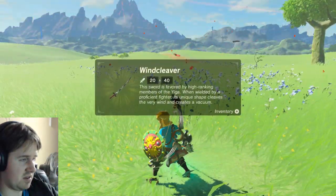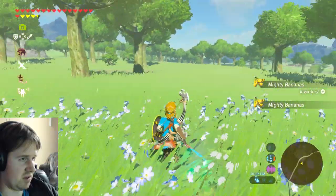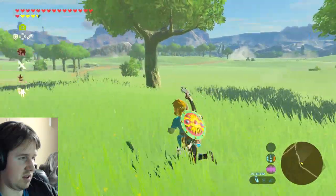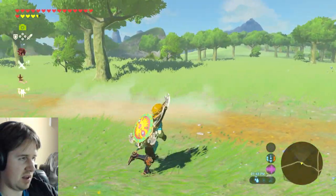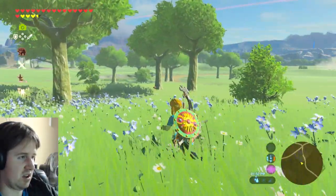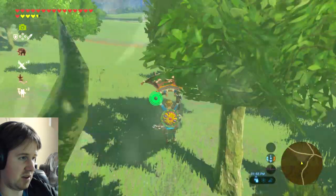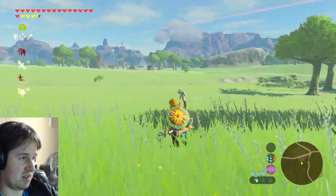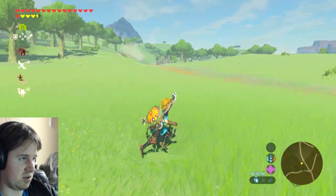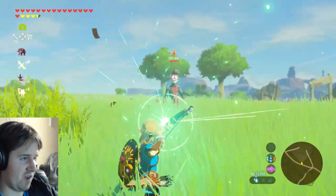Defeated one of those guys — all he gives me is bananas. I'm pretty sure if they hit you it's still a one-hit kill, but maybe not. It was probably a one-hit kill in the Yiga Hideout because that was a stealth mission. Out in the open like this, maybe they were generous and those guys don't kill you in one hit.